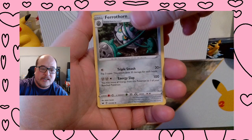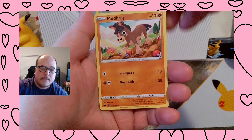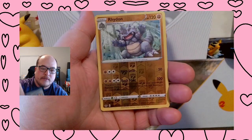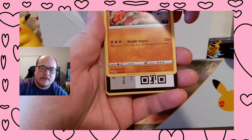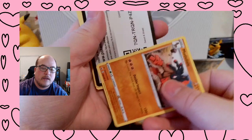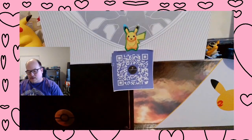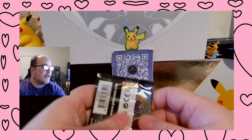Energy, Aurora Energy, Ferrothorn, Crushing Hammer, Krabby, Grookey, Mudbray, Hoothoot, Pincurchin, Rhydon Reverse, and a Mudsdale Non-Holographic. Alright, co-card — kind of got used to the angle of the video because it's smaller.